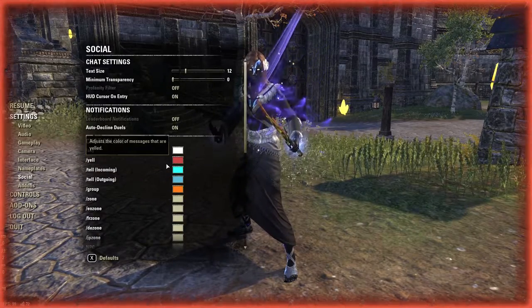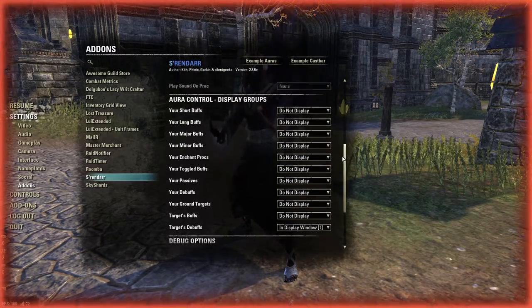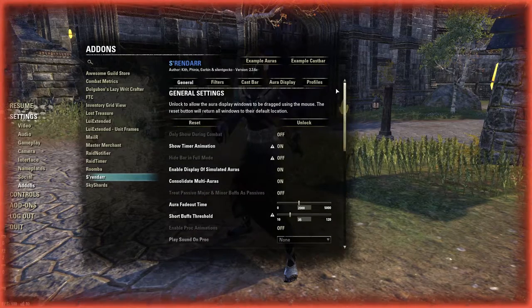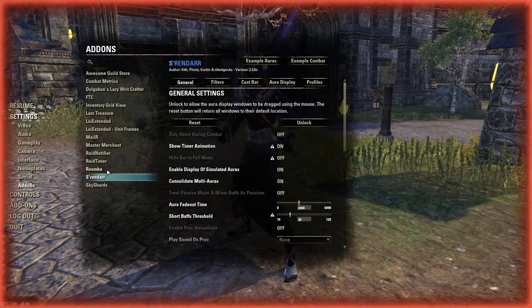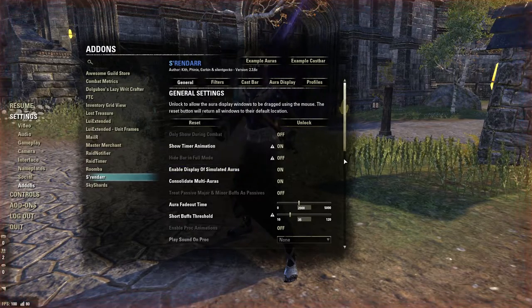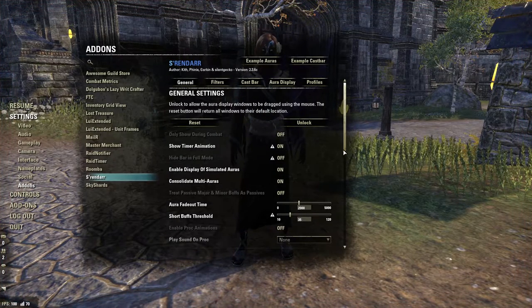Srendarr is essentially a buff tracker and it is very convenient to have, because to maximize damage it's something to play with. How you set it up is up to you, but there are a lot of options — don't use the default. I've tried a few other buff trackers but this one is the most updated one that works at the moment, so this is why I use it.